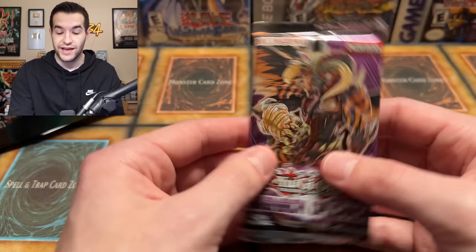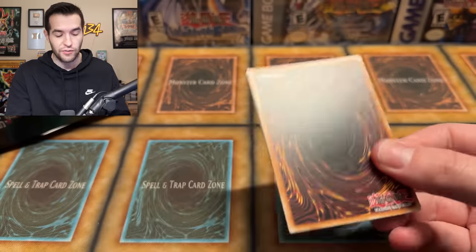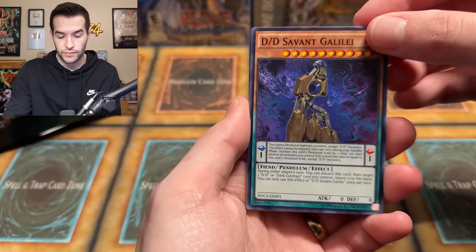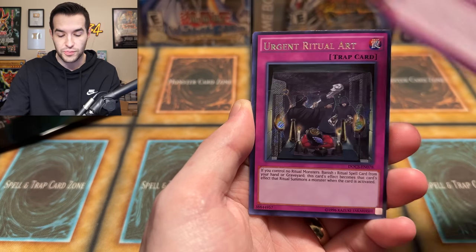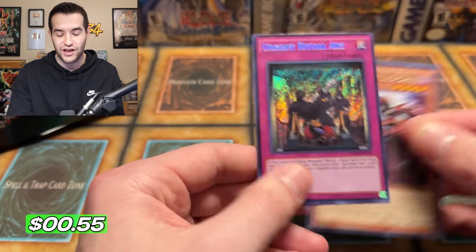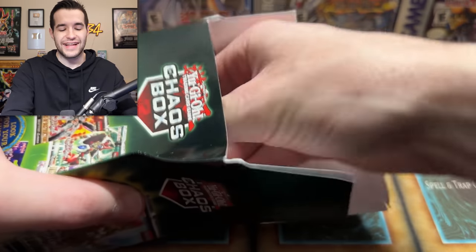Next pack we have a Dimension of Chaos — two for two on the same pack so far. I've pulled Ghost Raiders out of here before, but never an Unlimited Ghost Raiders, so that would be pretty cool. Let's do three from the back: Samant Galilei, Dark Contract, Gradle Alligator, DDD Contract Change, Psychic Blade, Gradle Split, Urgent Ritual Art — that's a secret rare! I knew it was going to be the pack trick position — I decided not to do it. Secret Rare Urgent Ritual Art. I've never heard of this card — I'm guessing it's not that crazy, but maybe it's a dollar and can add back to our value.